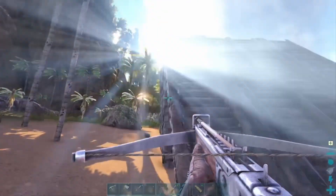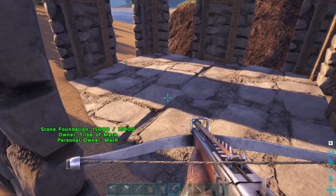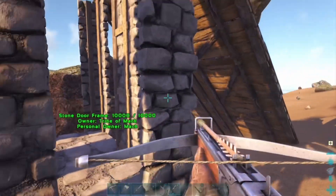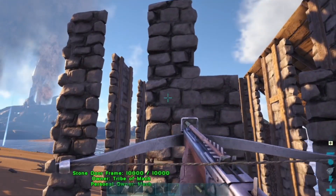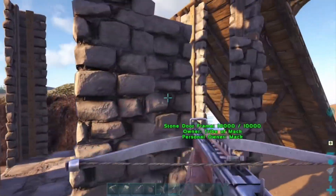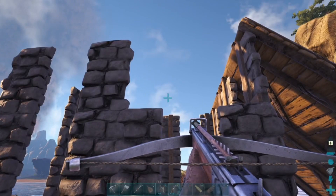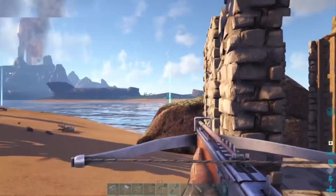So here's the trap. What you'll need is 6 wooden ramps, 4 stone foundations, and 23 stone doorways. Or you can do 24 — I did it with one missing and it somehow worked, so you can do 23 or 24. It's up to you.